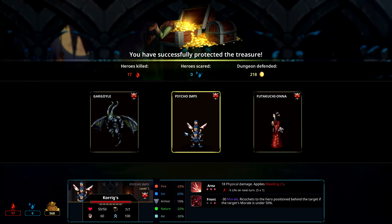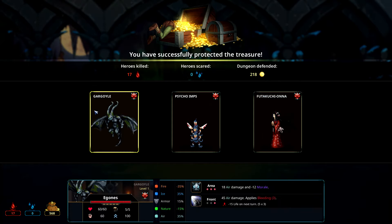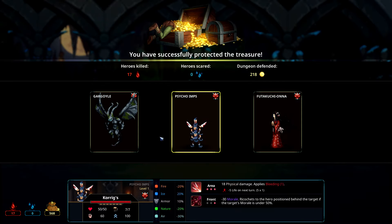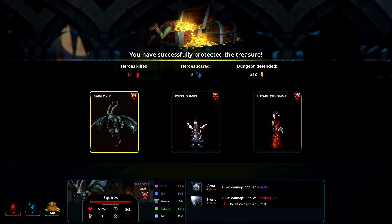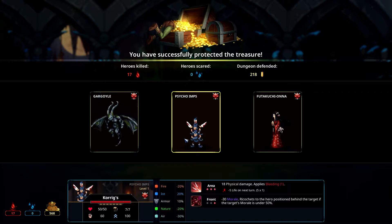Psycho imps — oh, I love them! Only 50 hit points, but 18 physical damage applies bleeding one, negative 30 morale, ricochets to the hero position behind the target if the target's morale is under 50%. And Furukuchi Onna — Megumi — negative 30 morale applies tiredness two and 30 air damage applies vulnerability. She's cool, 80 health. I've never seen psycho imps before — I'm getting them just because of that. They look so crazy and terrifying.